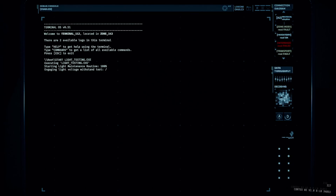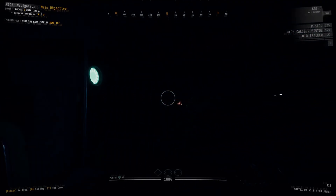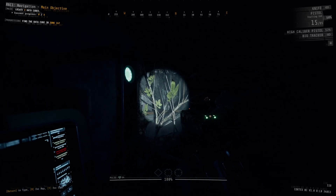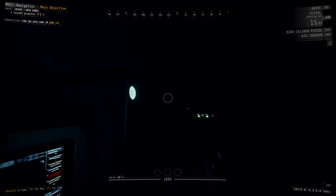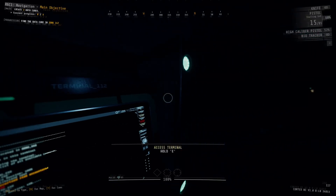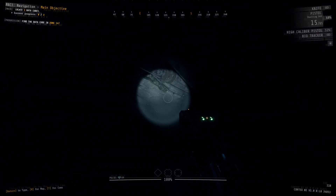If you're wondering — no, putting the command in a second time to try to return the lights is not going to work. This command can only turn them off, not turn them back on. But if you are someone who loves to utilize things like long range flashlights or glow sticks, or maybe you are the 0.001% of the community that actually unironically uses glow stick power boosters, then this is the command for you.